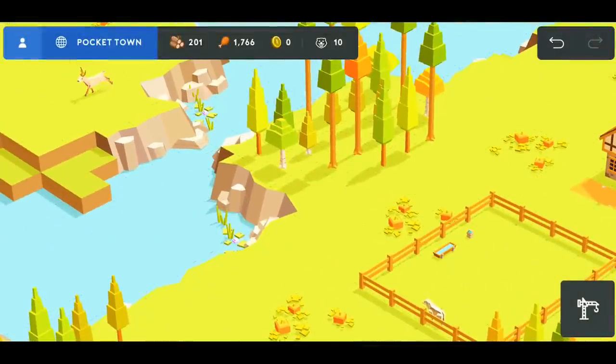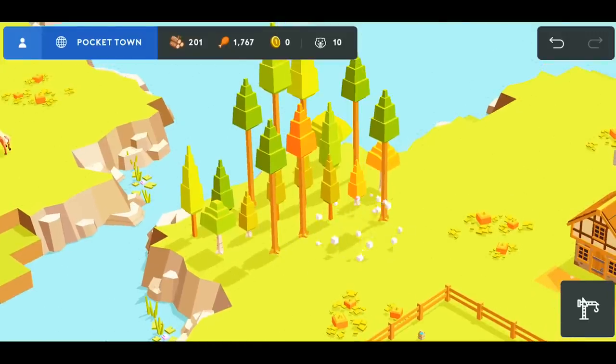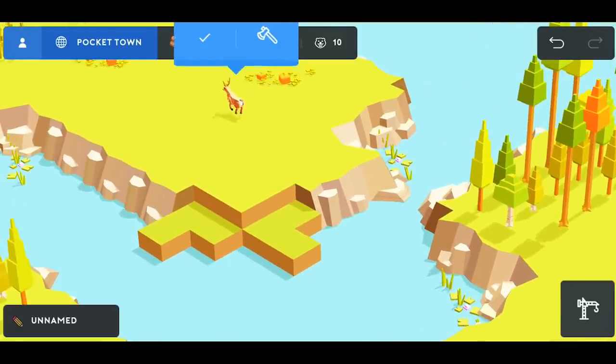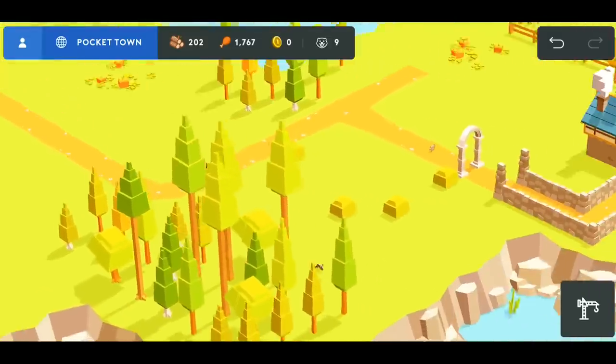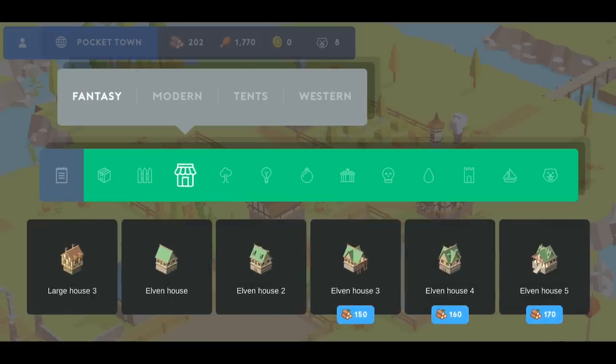Next up we have Pocket Build. Pocket Build is a world builder that lets you add buildings and landscapes without the usual constraints of scores, goals, or dangerous beasts. Pocket Build is more than just a city builder though — it's a fantasy sandbox game where the only limit is your imagination.